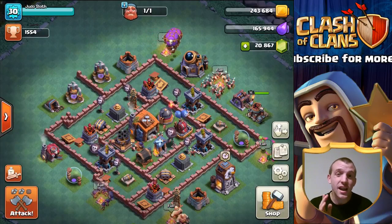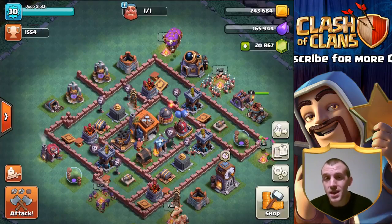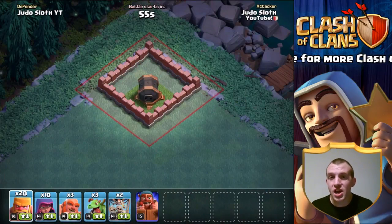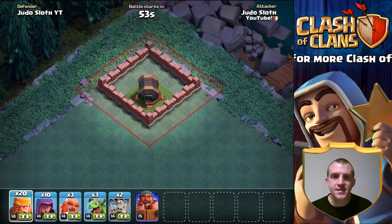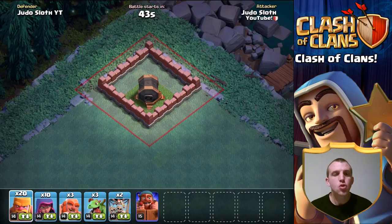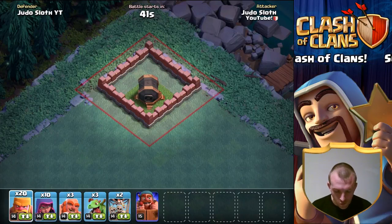Let's get into it. Let's first kick off by explaining the Giant Cannon. Now the Giant Cannon is amazing — it is super powerful. Obviously its weakness is air troops, so on attack you will want to try and take this out. If you're defending, you'll want to try and have this in the middle of your base.